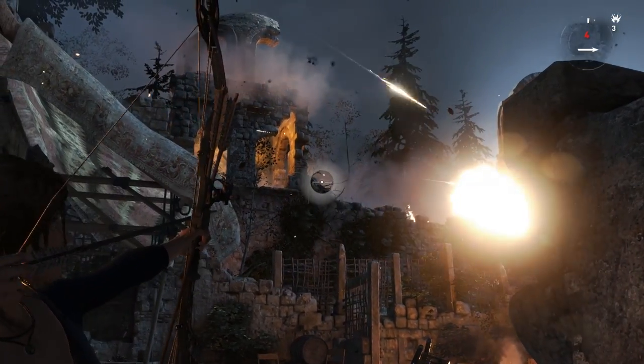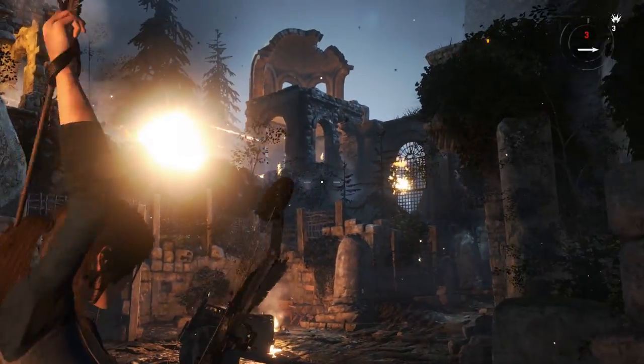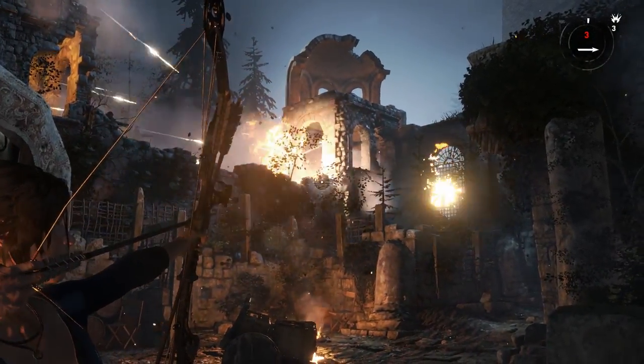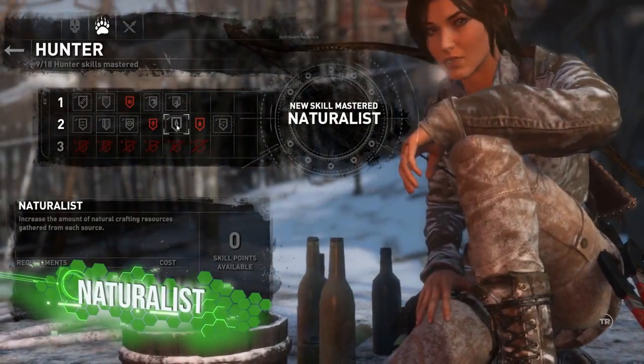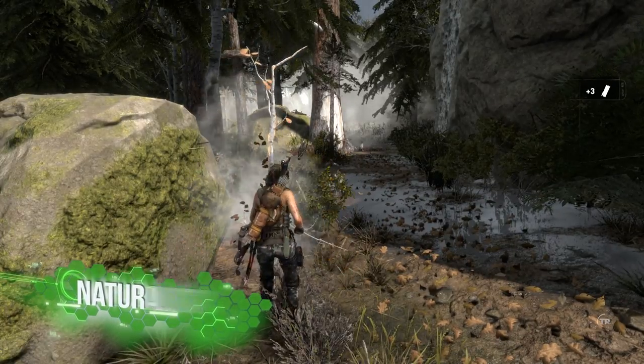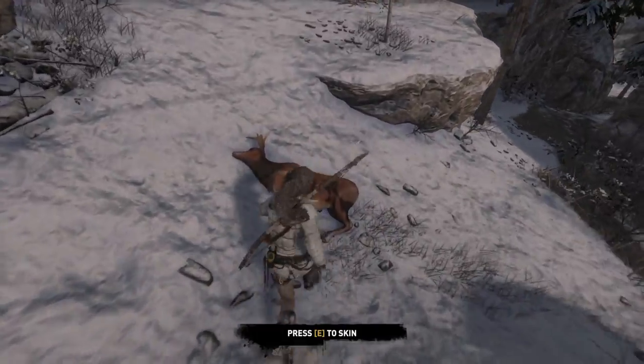With the air thick with deadly whistling willow, you'll by now be munching through raw materials at a rate of knots. Therefore, it's a good idea to pick up the Naturalist skill, which increases the amount of natural resource you pick up from each source, making it easier to keep your pockets stuffed with useful materials.